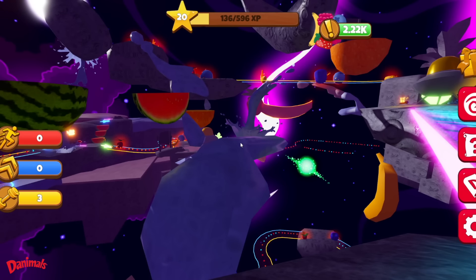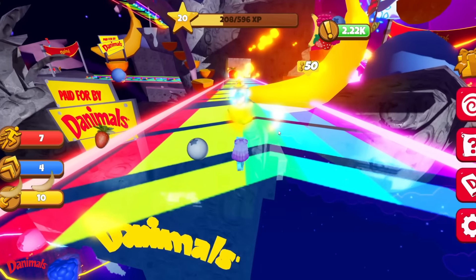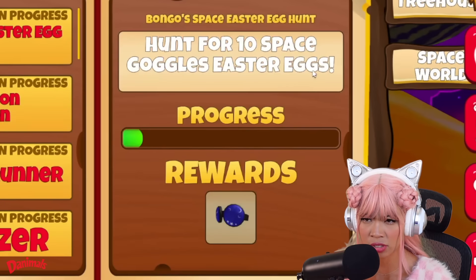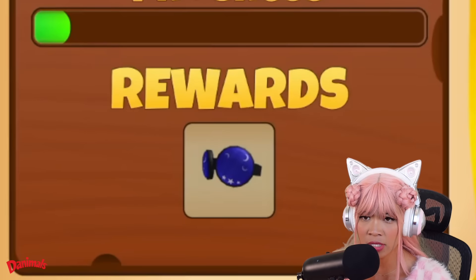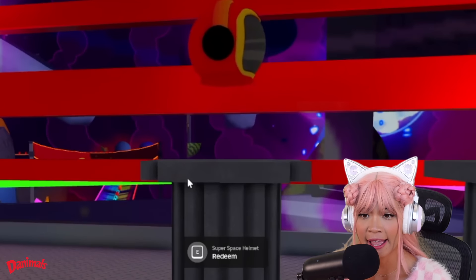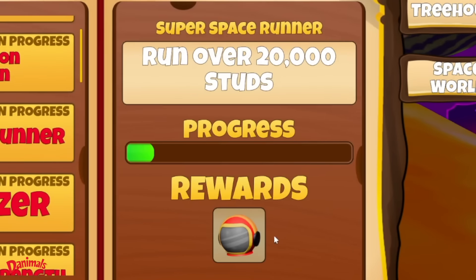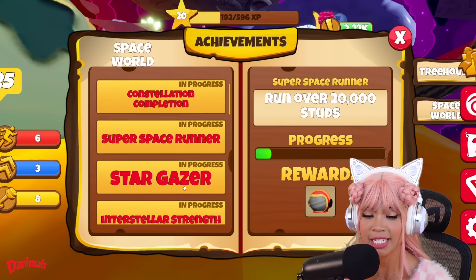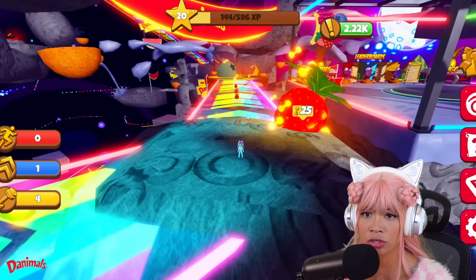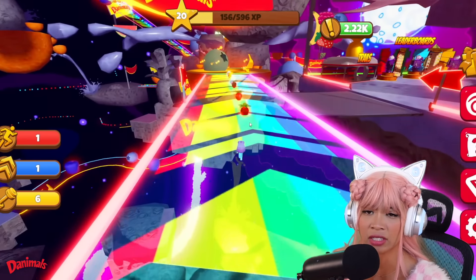Space Island is so pretty. I see stars and the road here is rainbow. There are a lot of trails we can collect here too, and also a UGC item that we can wear outside of the game. Here in Space Island, we can get moon goggles and a super space helmet. Let's see how to get them. Oh no — I'm super slow again! My stats got reset to zero since I'm in a brand new world. I'm gonna have to work hard and collect more fruit.